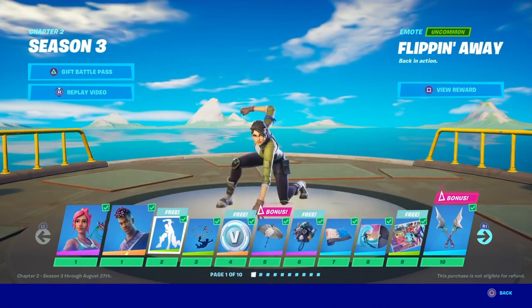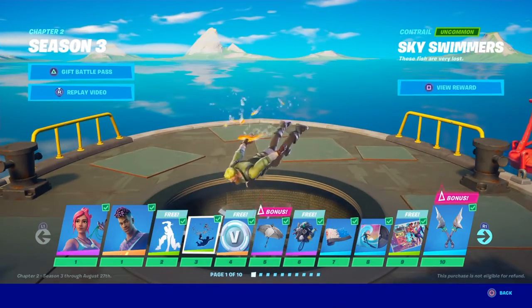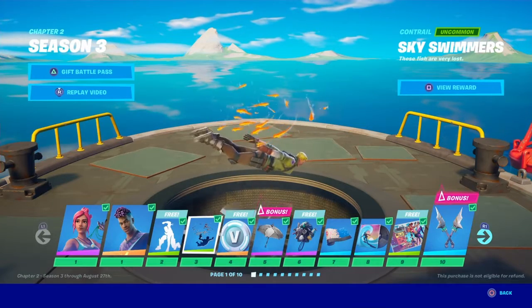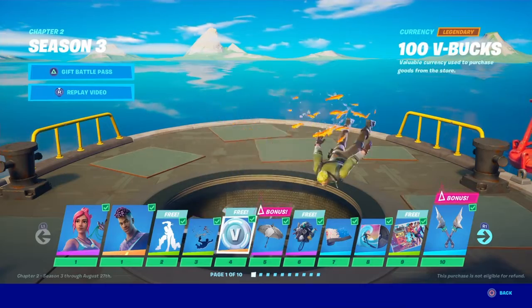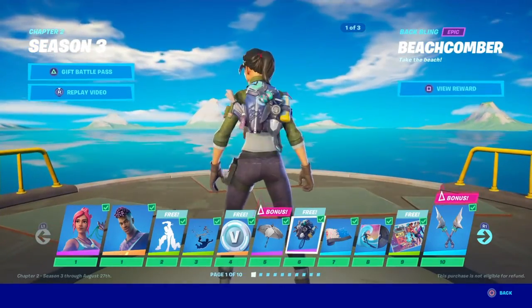Got the flipping away which everyone's calling the ground pound. Amazing contrails — I'm not even joking, just some of the animations on this stuff. Got V-Bucks, got the brella — we'll go through all the brella stuff here in a bit.